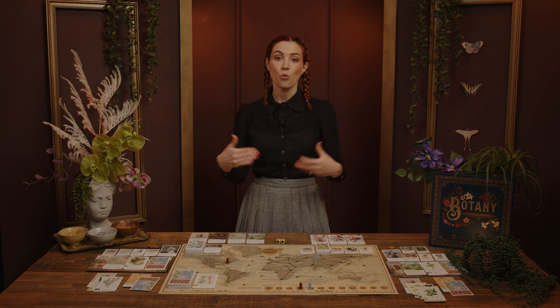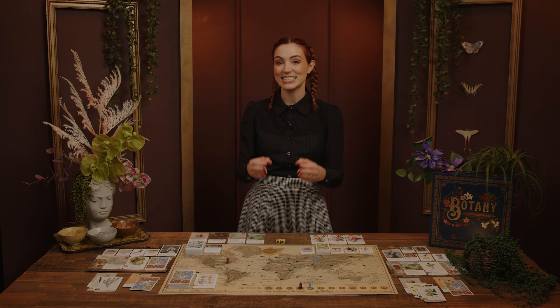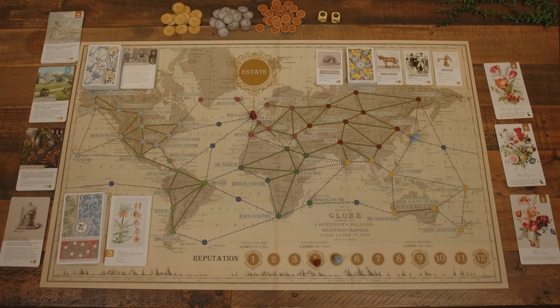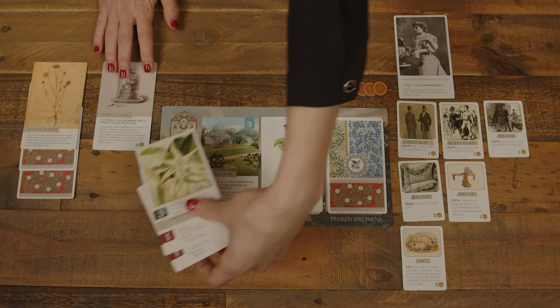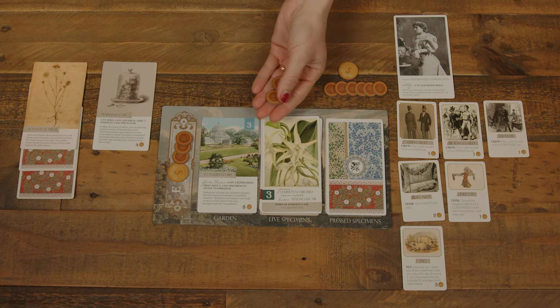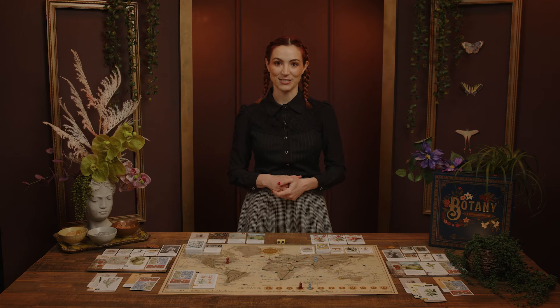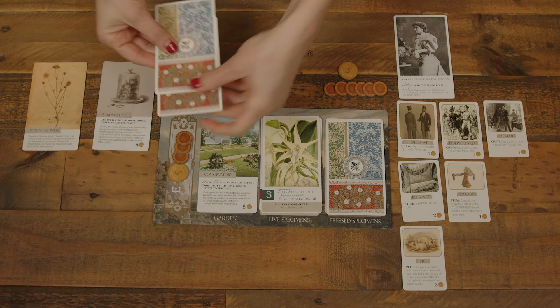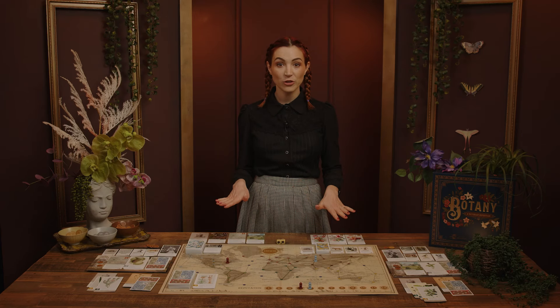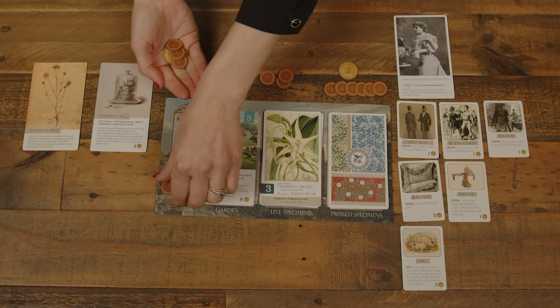So get back to the Estate and stop bleeding all your funds! The Estate space is super important. Once a player has acquired some specimens, they need to return to their Estate to deposit them in their Gardens. This is also the time to gain Estate Income and purchase upgrades to their home. When moving to the Estate, a player's movement ends for the turn. They deposit Live Specimens from their Wardian Case to the Live Specimens section of their Estate Board — these remain face up. They then gain one coin for each Live Specimen deposited this turn, and one reputation point per three Live Specimens deposited this turn.